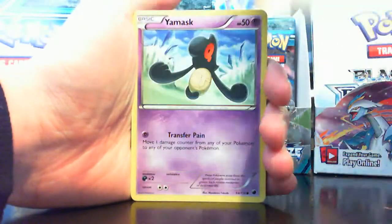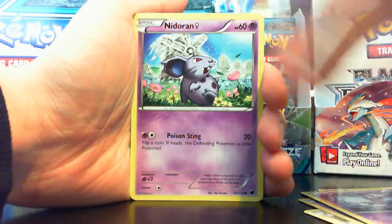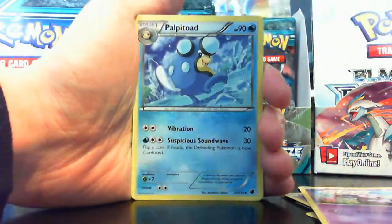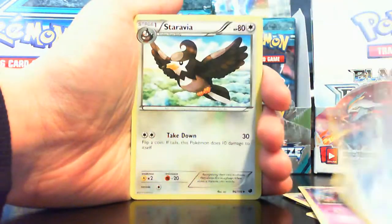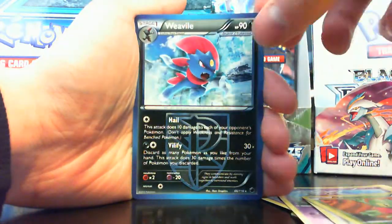Next pack: Starly, Yamask, Rattata, Grimer, Nidoran Female, Shadow Triad, Palpatoad, Staravia, Treecko foil, and Weavile rare.